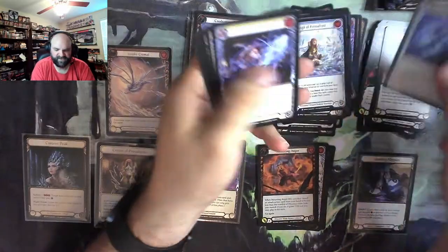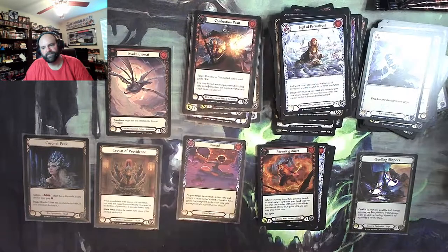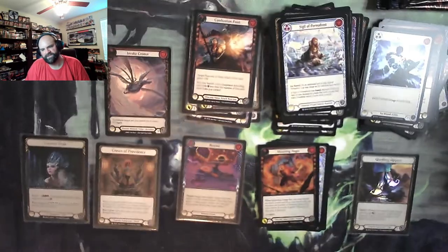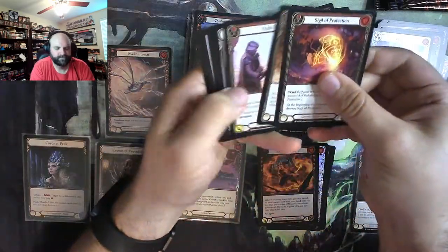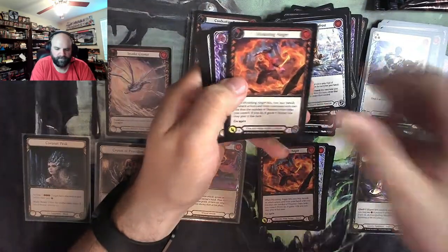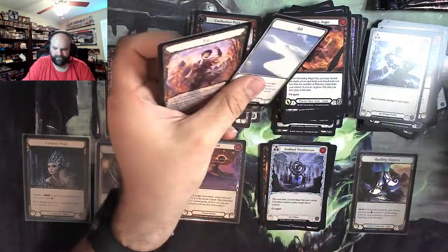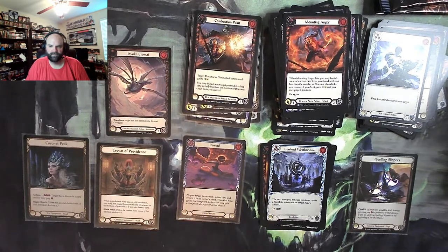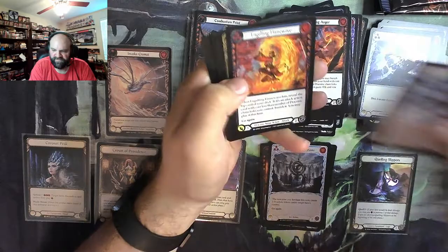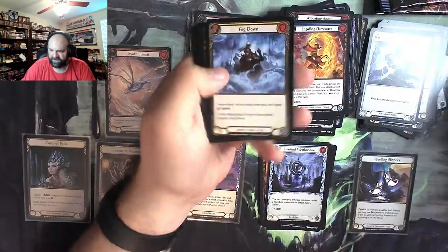Permafrost. Flex. Frosting. Not quite halfway through this one yet, but we are coming up on it. Mounting Anger. Transmogrify. And a blue rare Weathervane. I have mentioned it before — theoretically it is possible because of the two different slots. Fog Down for a Majestic.